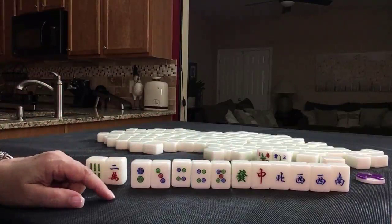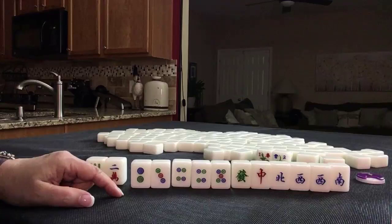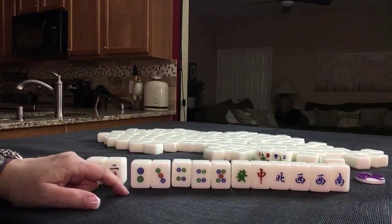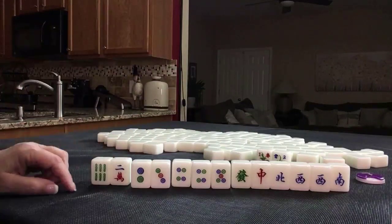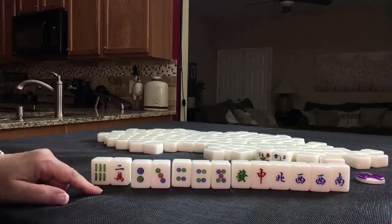That is number 71, one point. So half flesh, number 50, six points. Short straight, one point — that's seven. And then a valued honor, eight, nine. Half flesh, short straight, valued honor Pung — I think that's what I would shoot for here.